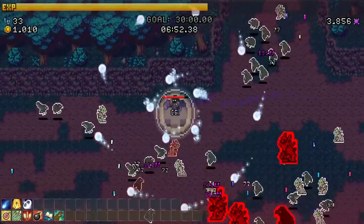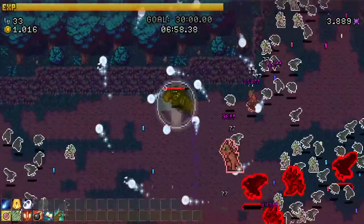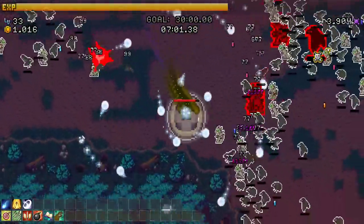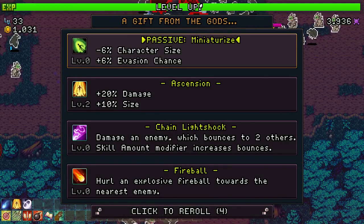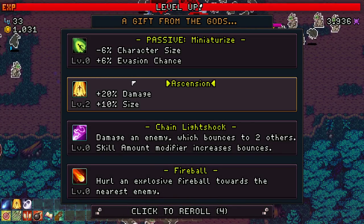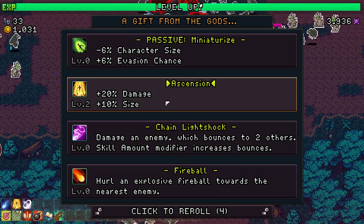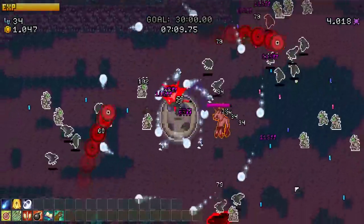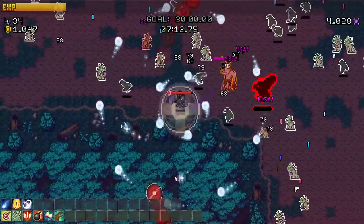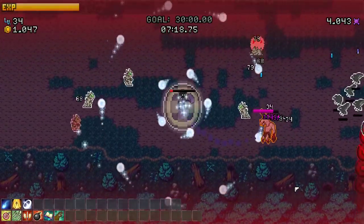I can see the value of getting Buckler so you can run through them and tank more damage. I need these orange gems - I've never seen orange gems, what the heck? Ascension - more damage, more size, tempting. It really wants me to have ascension - I'll take it. What is this whirling around me? Oh, that is a boss! 800 damage - yikes!